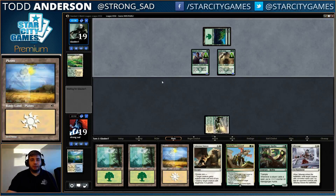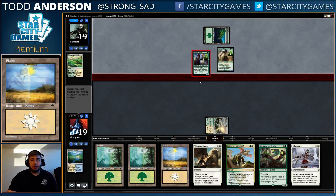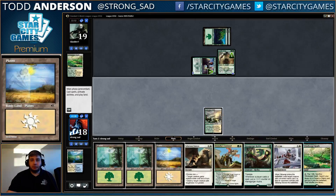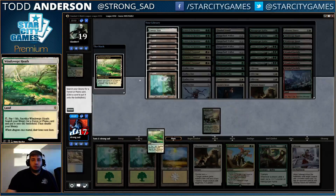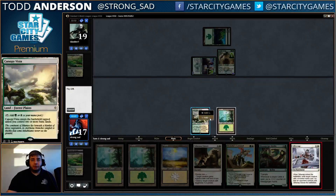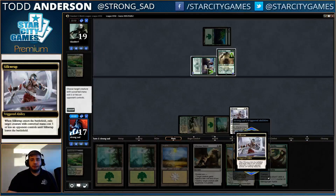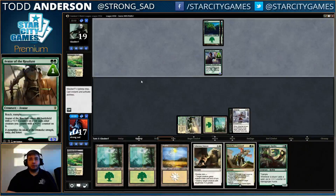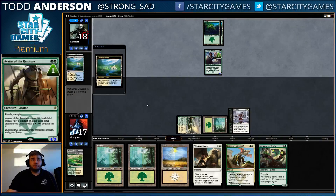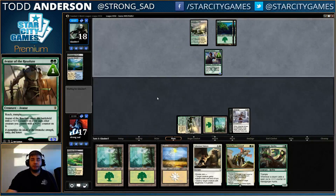Having two white sources here actually might be good — we could get to double spell on turn 4 with two white spells. I think we just want to go ahead and Silk Wrap the Avatar, since it's going to do us a lot of damage if we don't. We couldn't Valor Stance it, so we're just going to try to Valor Stance a Hydra next turn maybe.